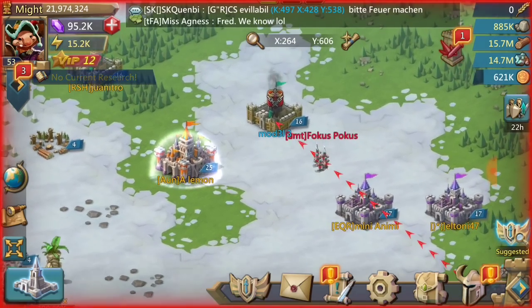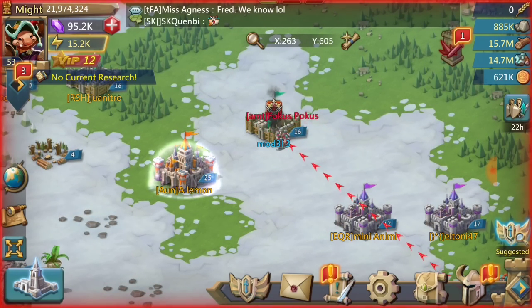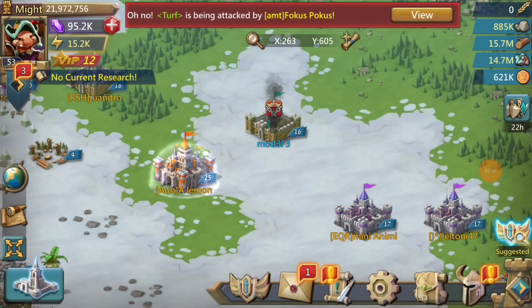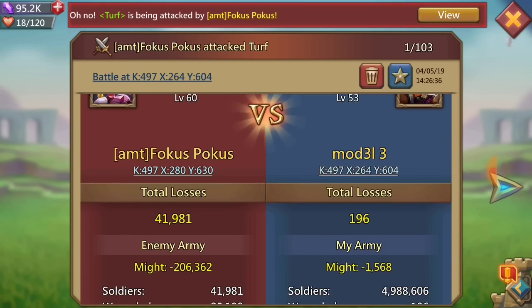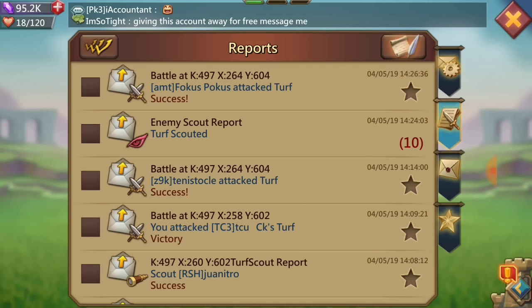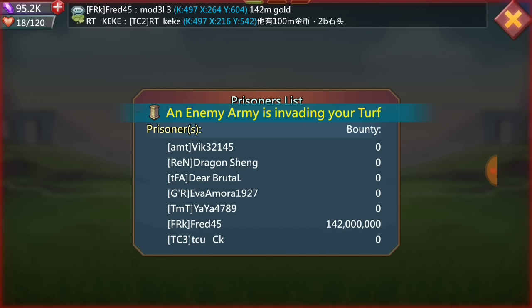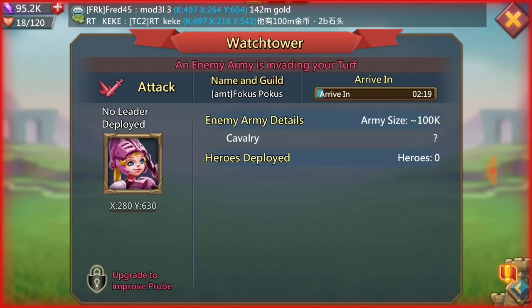I get the weirdest attacks on this account. I'm 21 million might and some 3 million might level 17 castle will try and burn me — I'm like, what are you doing, I'm seven times the size of you. But they still do it. They see the lower castle and think, 'He's level 16, he only has tier 1 and tier 2, he must be really weak.' A lot of these guys don't realize the strength of tier 1 and tier 2 in mass — obviously attacking with them sucks, but defending with them is amazing. Fred is still posting about the 142 million bounty. Here comes another attack — 100,000 cav. Maybe that'll do it? But he decided to recall.